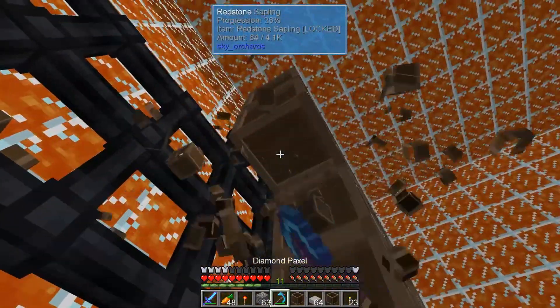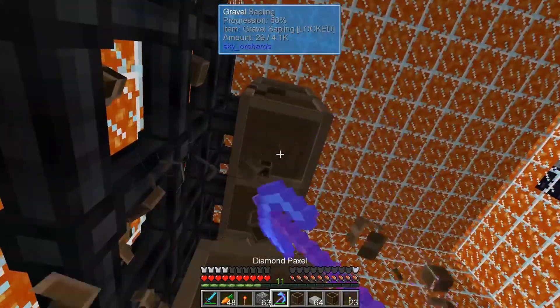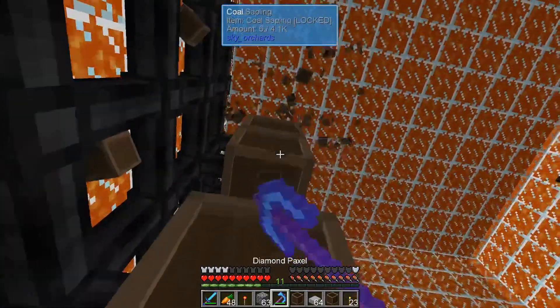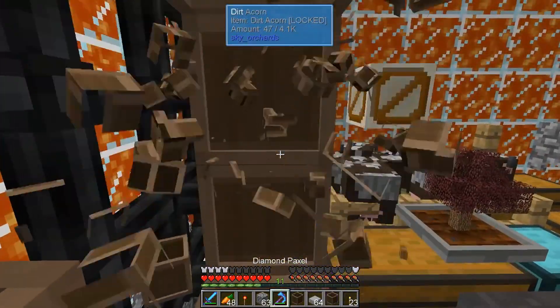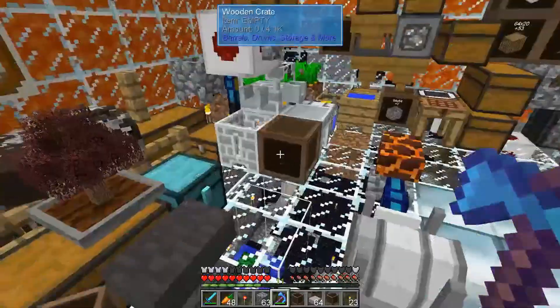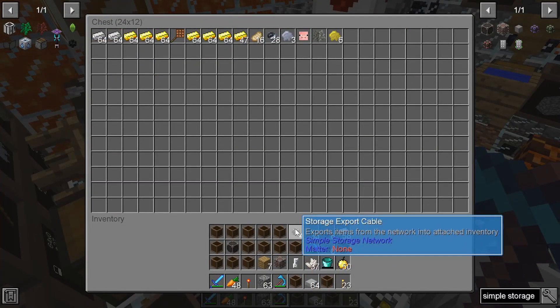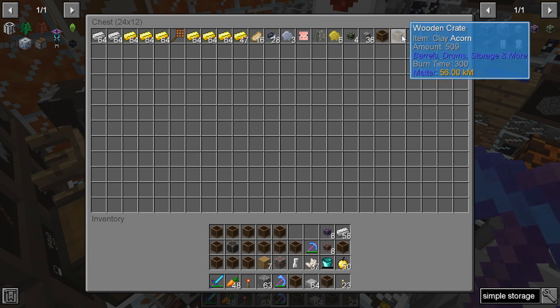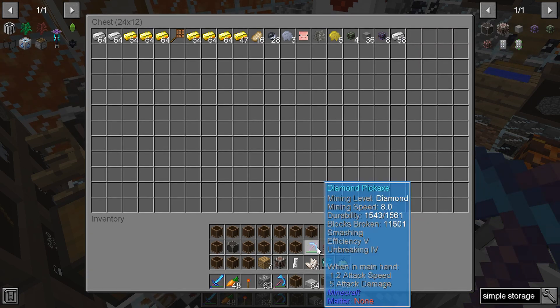They don't have to be metal crates in any way. The only problem with the shipping containers is you can't get items out of them easily - you can use hoppers or extraction cables or something to pull them all out. My inventory is too full for this. I can see why it says it doesn't retain the thing.